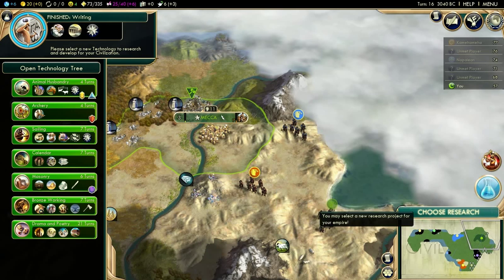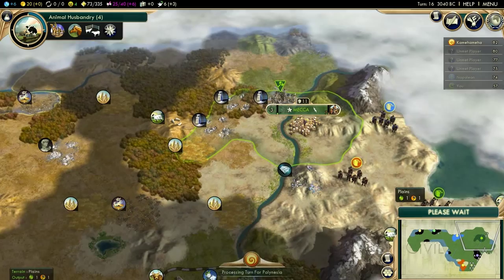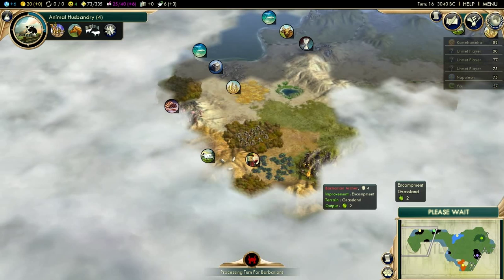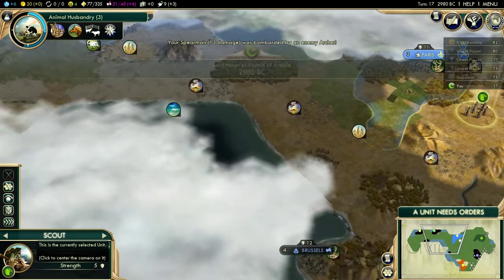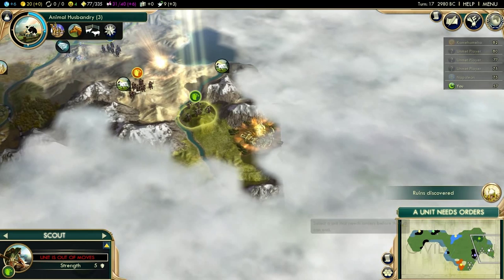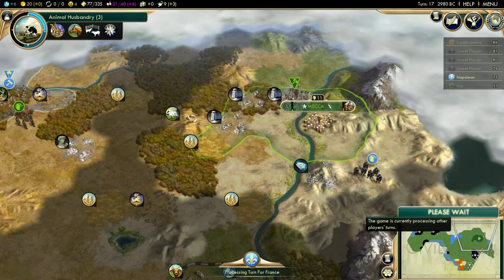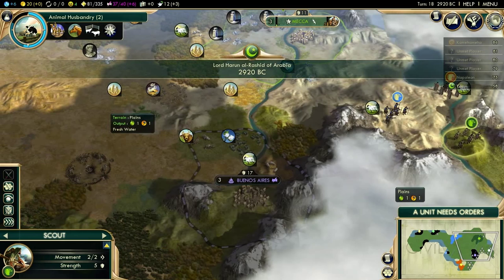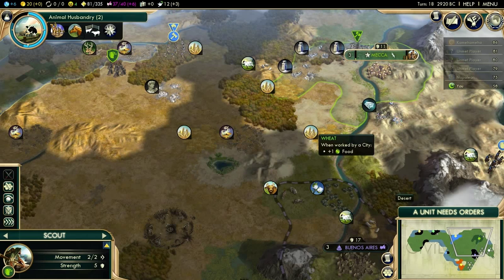I kind of want to reveal horses and iron. You always want to reveal resources as quickly as possible. There's a settler right there — I should really try to block that. I'm getting attacked — that's fine. I'm going to try to block his settler from moving out because he most likely wants to grab that expansion and I don't want him to. Another ruin — what have the scouts been doing over here? I got animal husbandry for that, so this wheat will be grabbed by mecha.